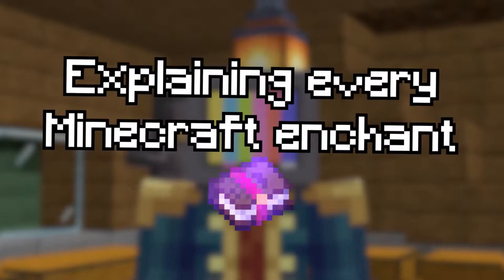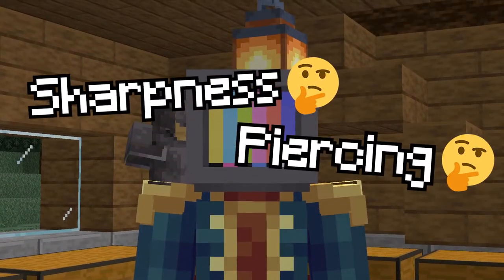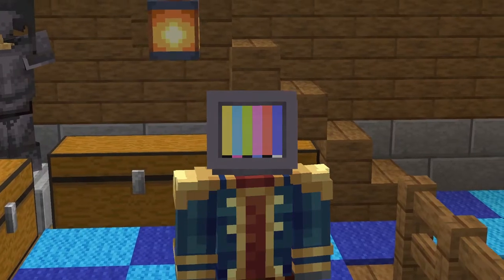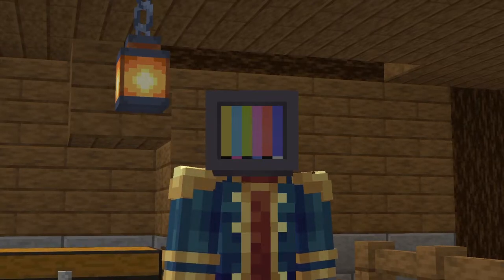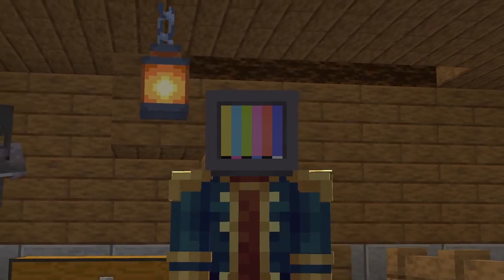So you know what each of them does and you're not confused by these weird names like Sharpness, Piercing, and Riptide. What do they all mean? Well I'm here to tell you. If you see the timeline, this should all be segmented into little chapters for each enchantment so you can quickly find what you need. I'll give you quick explanations, maybe some funnies — who knows, I'm making this up as I go. But without further ado, let's get into the enchants.